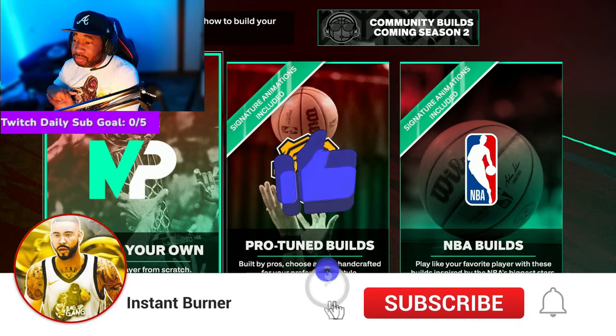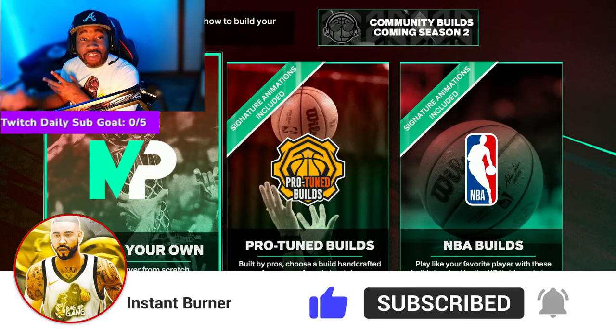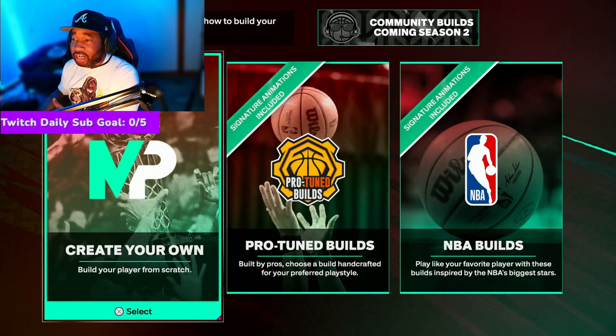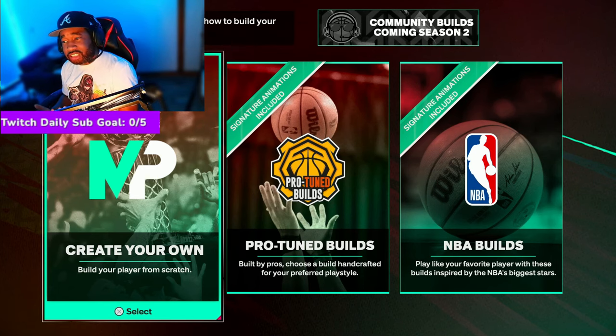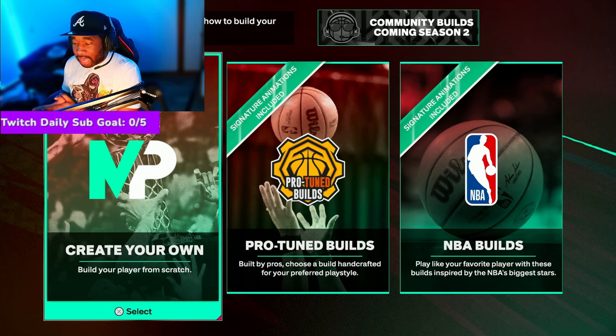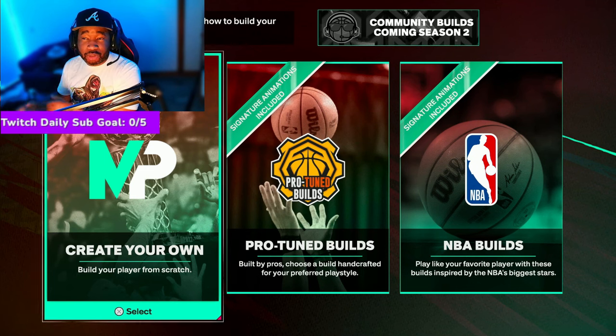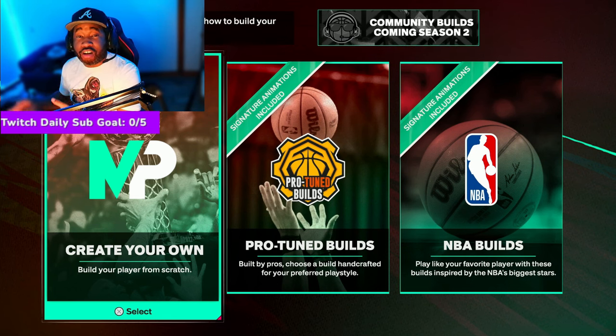Mizzle here. Subscribe if you're new because I'm going to be trying to help you guys out when it comes to saving your money on VC this year, especially at the beginning of the game. My whole goal with this build — I wanted a build that was random-proof. What I mean by that: I know a lot of you guys play with randoms, one or two hours a day, and you need a build that can do a little bit of everything, because we all know randoms sell your stuff.